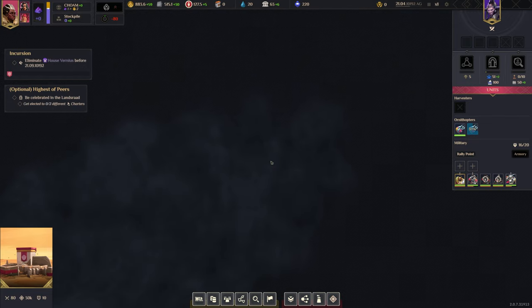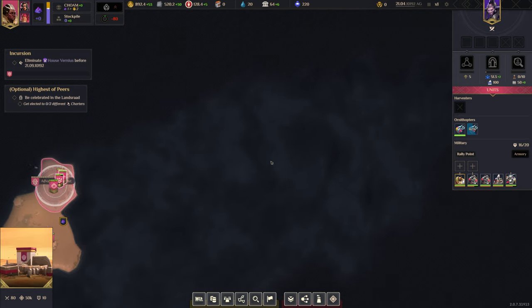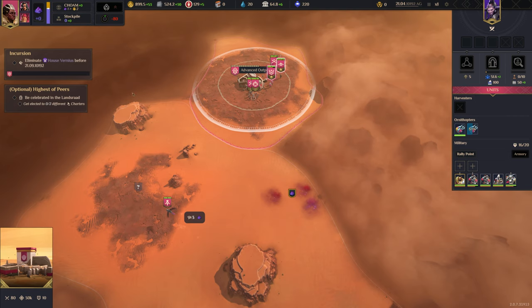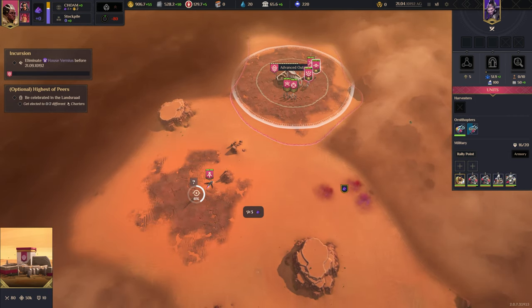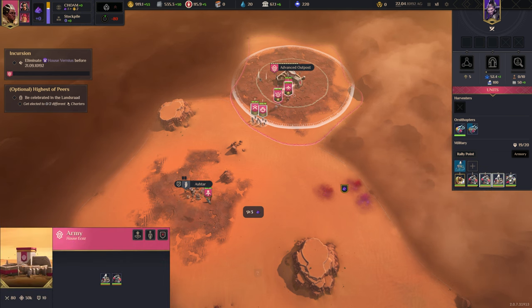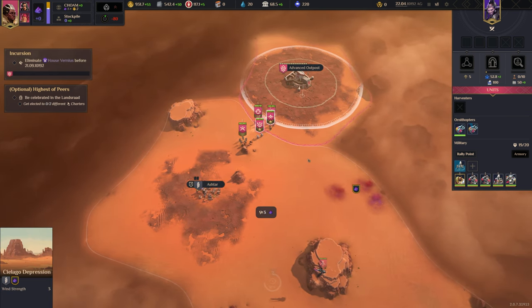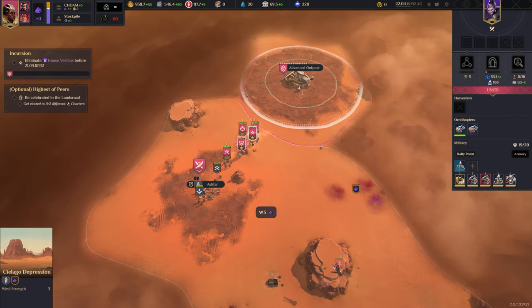This is a very slim but wide map. Spice is a thing so we're going to be wanting to capture this territory first. The only downside of this mission type is that we do have a much smaller command point count than normal.